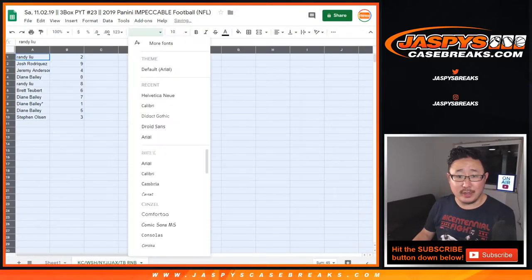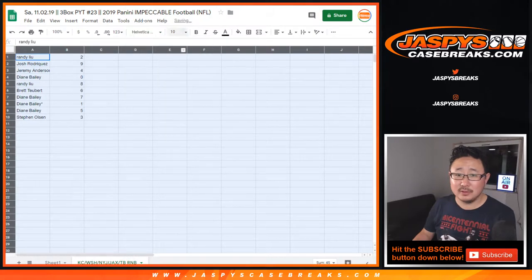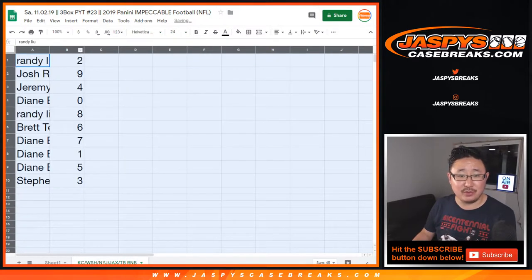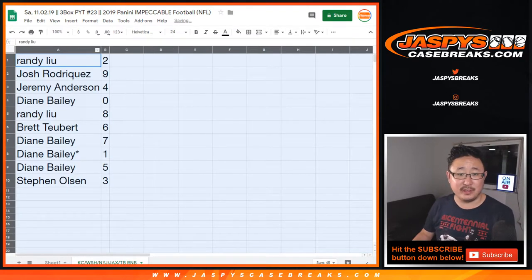So Randy, you get two. So you get two, 12, 22, 32, 42, 52, 62, 72, 82 out of whatever on the serial number.